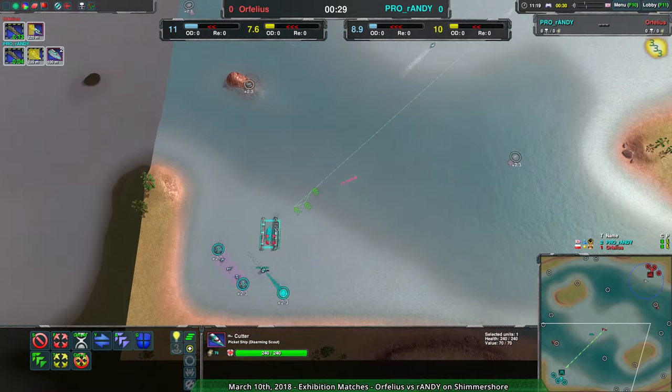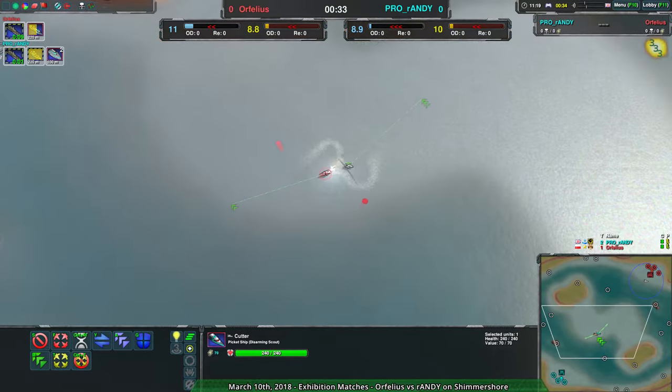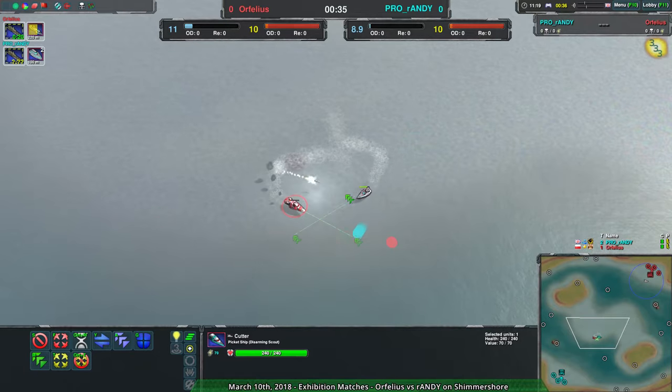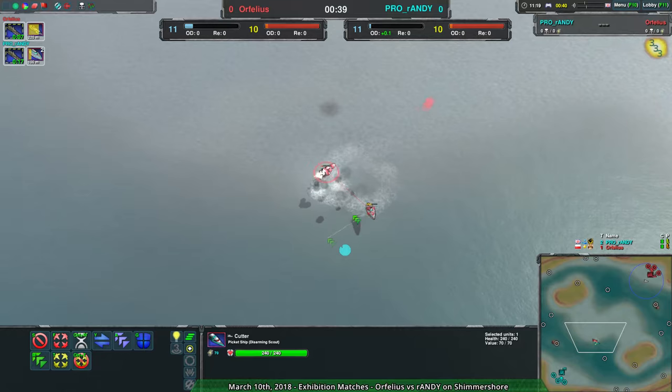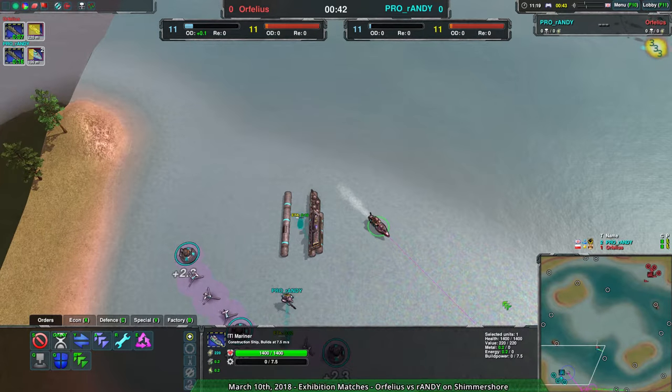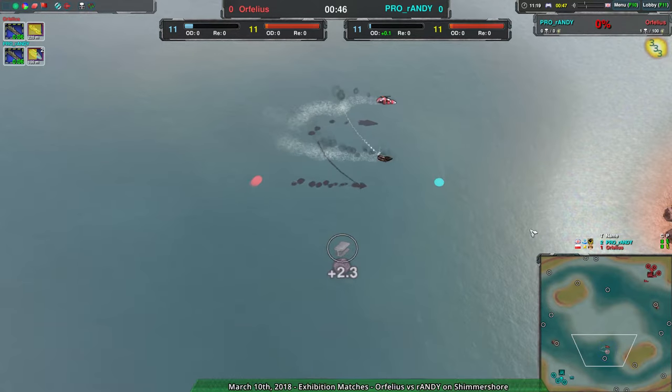A sea wolf combo coming out from Randy would do the trick, as Orfilius is going entirely for above-water options. The cutter with its disarm can stop that hunter once the hunter nearly kills it — but Randy is not building support. They're going for an early mariner instead, so they won't be able to help that hunter. That hunter will be sunk.